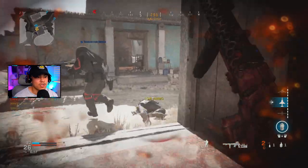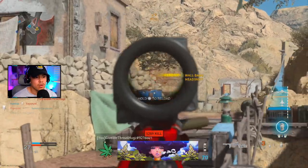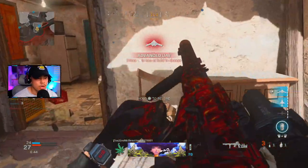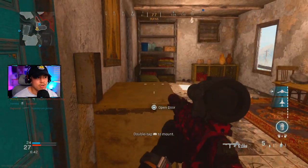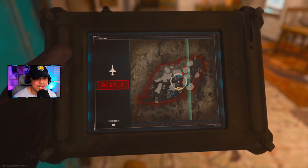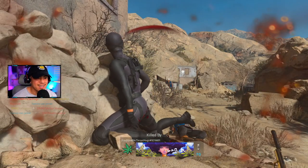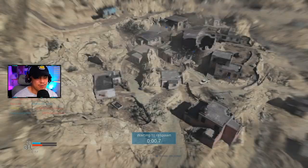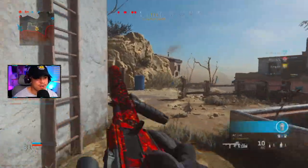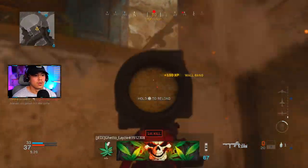Very close though, good effort. Okay let's get out of here — literally one off the advanced UAV. Oh my goodness, the wall bang! I'm hacking, let's go! This was the easiest advanced UAV I've ever gotten. 100% — I am out of ammo. I should have run fully loaded; if I ran fully loaded I think I could have got more kills. Got him.